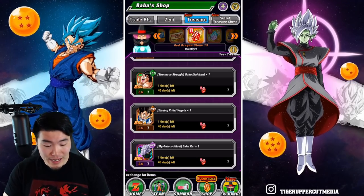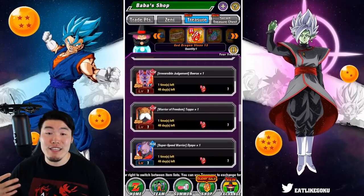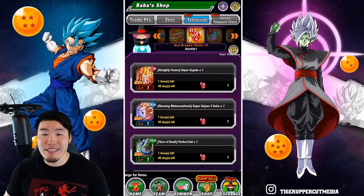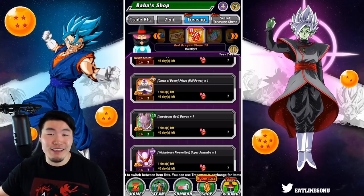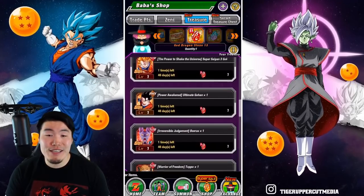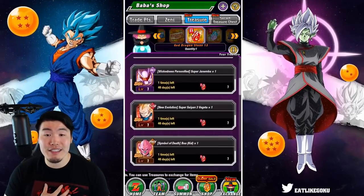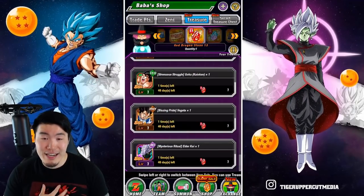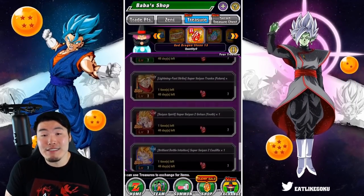So there you go, guys. Those are a few units that I would focus on. Get the Dokkan Fest units first before you move on to the non-Dokkan Fest units. Hopefully this video helped you guys decide which unit to get. I know that the selection really hasn't changed that much for a while — I'm hoping they update it sometime in the near future, maybe for the next Red Dragon Stone. But for the time being, those are the ones I feel like are still worth picking up. And if you're curious about which one I'm personally going to go for, it's got to be the Elder Kai, because for me everybody else is rainbowed. So that is a pretty obvious choice.